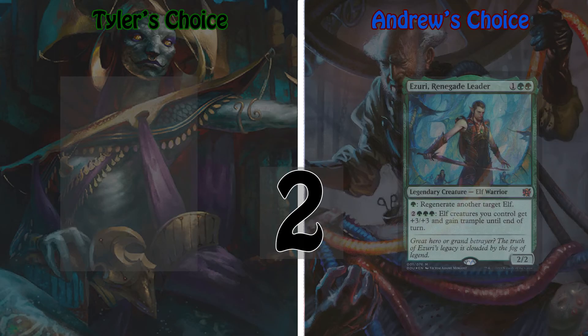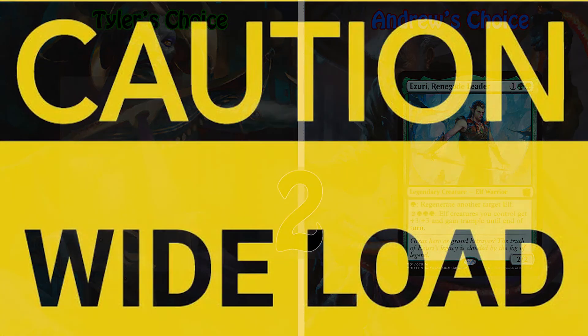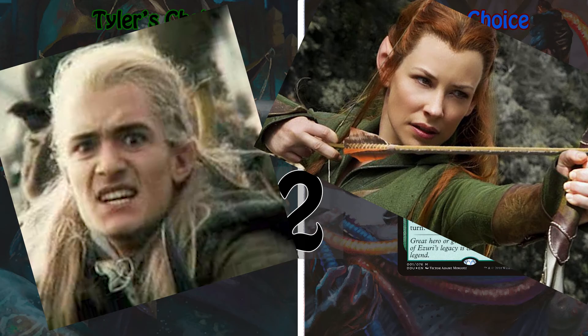My number two pick is Azuri. He's a 2/2 elf for one green green that can regenerate your elves for one green, and give them plus-three/plus-three and trample for the turn for two green green green. Did I mention I love going wide? Because I love going wide. Bring tons of elves — just an entire army's worth — to pump up and trample over your foes.